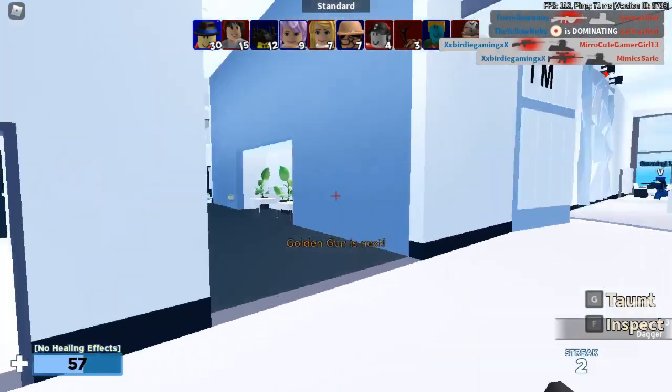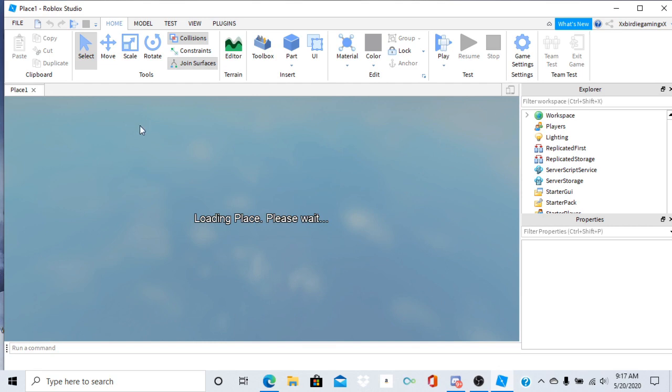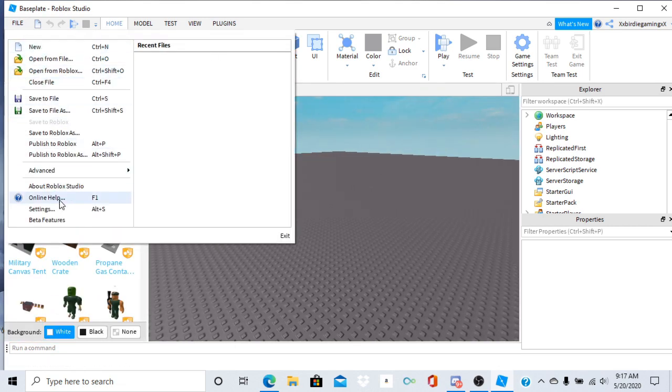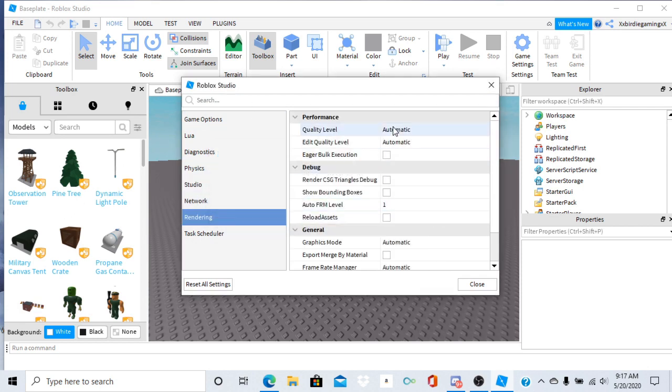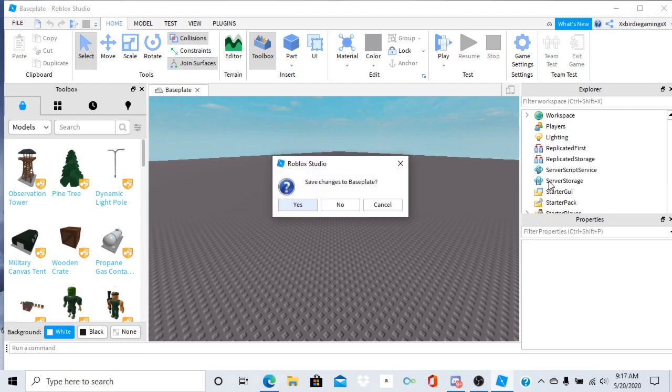The seventh thing you guys want to do is go to Roblox Studio and turn the rendering level down to level 1, or anything lower than level 21 — I think that's the max. If you drop it down from where it's currently set to something lower on the levels, it will reduce your lag.